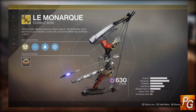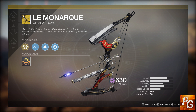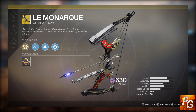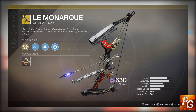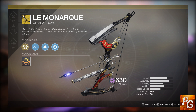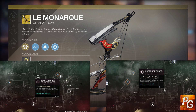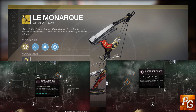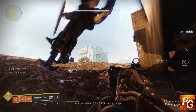First up we have the new exotic void combat bow known as Le Monarch. This has similar traits to Thorn in Destiny 1 in the sense that whenever you shoot an enemy it leaves a damage-over-time effect because the enemy is now poisoned. This thing is pretty good in Crucible and actually not terrible in PvE either. You obtain this exotic bow from completing the Izanami and Gofanon forges. If you have a powerful frame that you complete in either one of those forges, your chances of getting it increase dramatically. Without a powerful frame it is an insanely low drop chance.